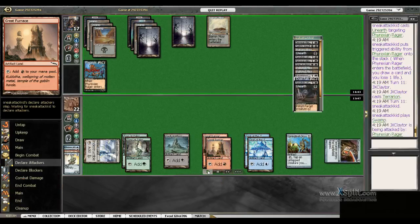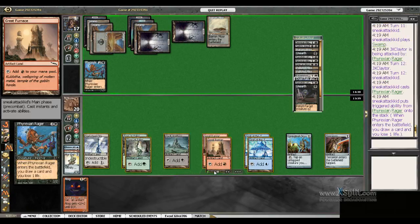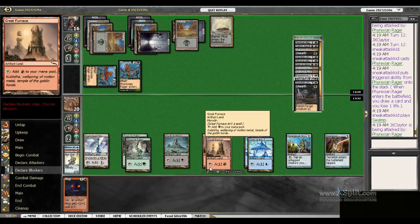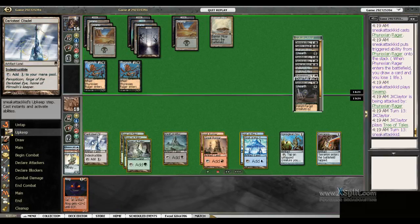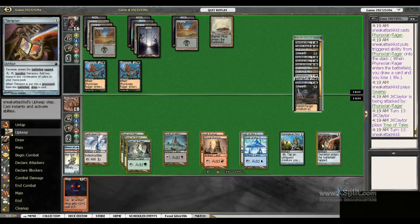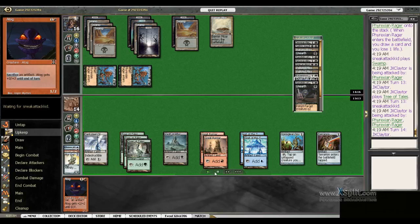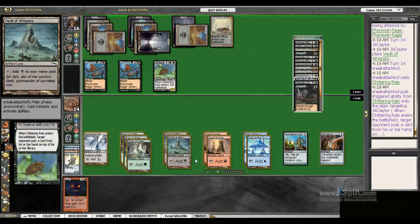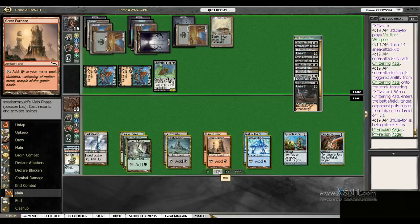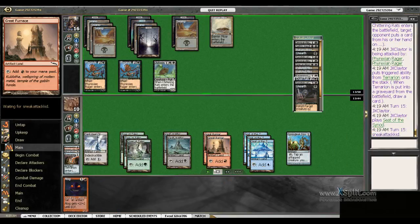My game plan now is to win with Atog and Fling. I've gotten my Atog — I'm halfway there. Rager takes me down to 18. I draw another artifact land and I've got 11 artifacts total, giving me 22 bonus points with the Atog — now 24. I'm getting to a point where if I draw Fling, I have enough artifacts to possibly beat past a Tendrils of Corruption on his own guy.